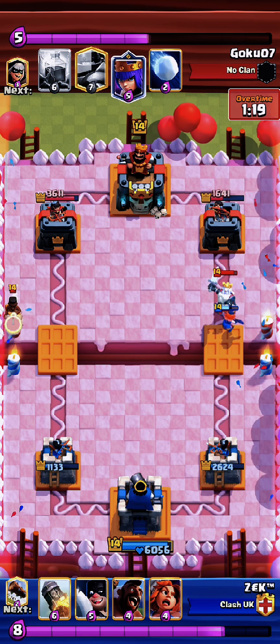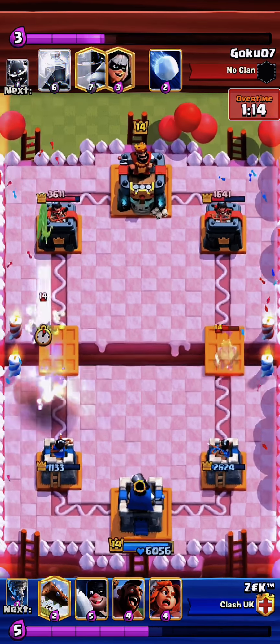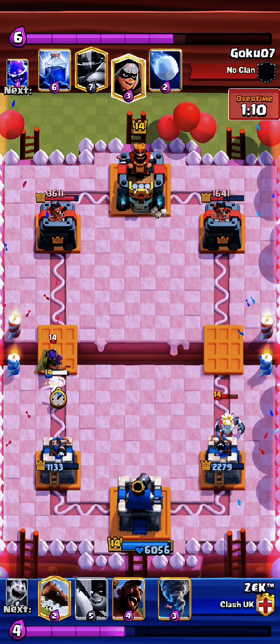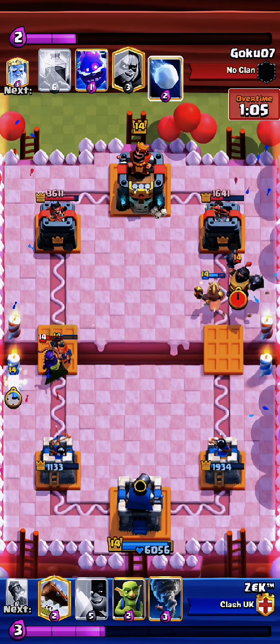Since we had no log and spirit in the cycle, and we need valk from the queen and the mega knight, I throw a rocket at the queen. Against the queen we put a valkyrie in this place. He needs to spend a lot of elixir now in order not to get damage from the hog.